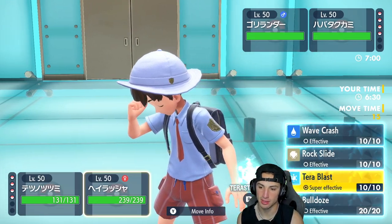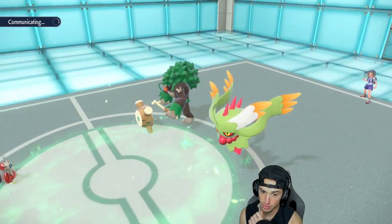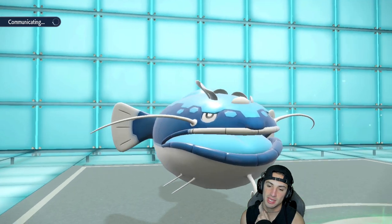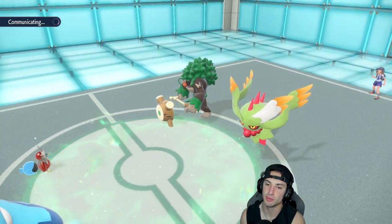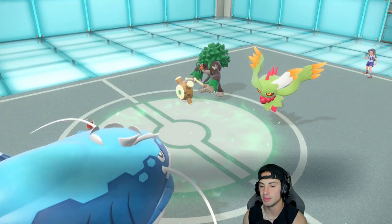I'd rather get rid of Flutter Mane — let's go Tera Blast and Wave Crash targeting Flutter Mane. This Pokemon is mad annoying. Flutter Mane is such a bigger threat, and I don't know if we can KO Whimsicott in one shot since it's a bit more bulky. Getting rid of Flutter Mane could be massive.